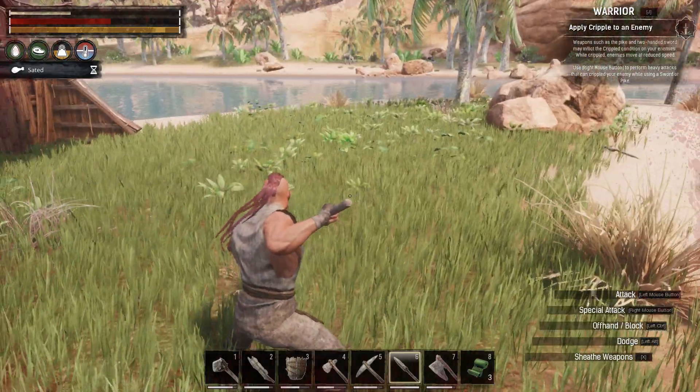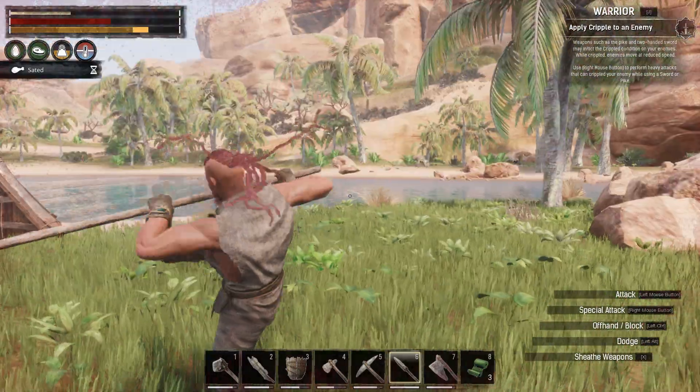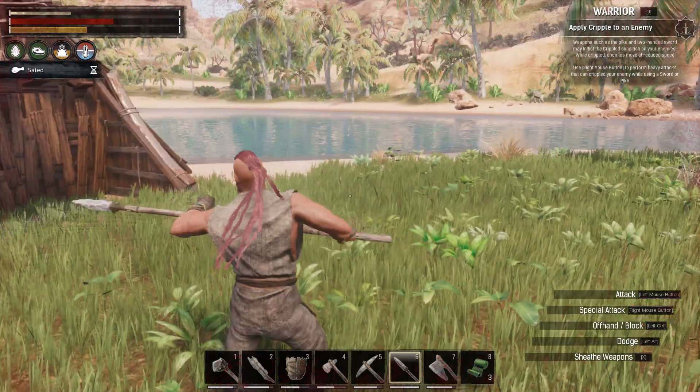It's a two-handed weapon. You can kick with it, but there's no blocking without a shield.